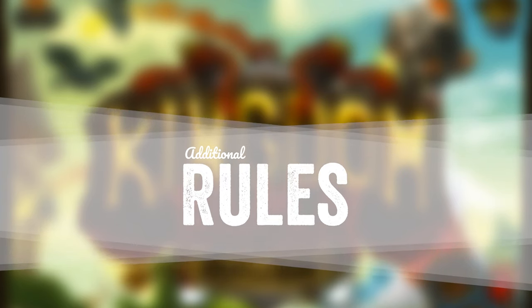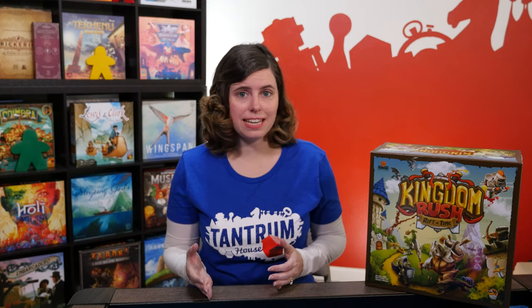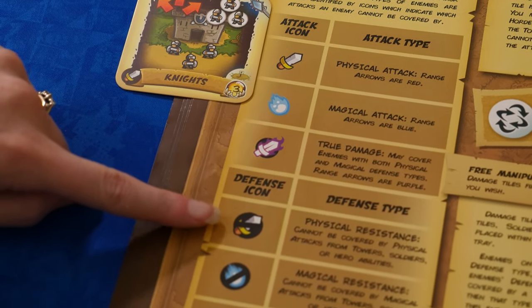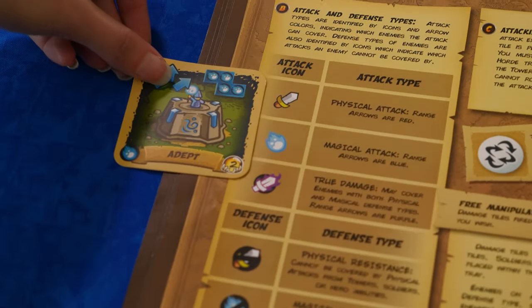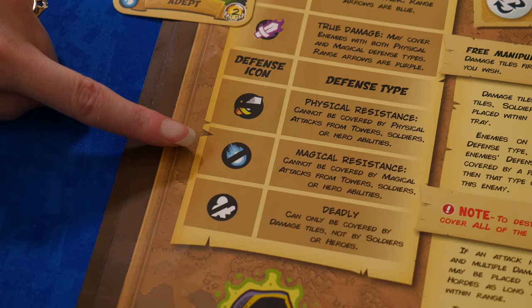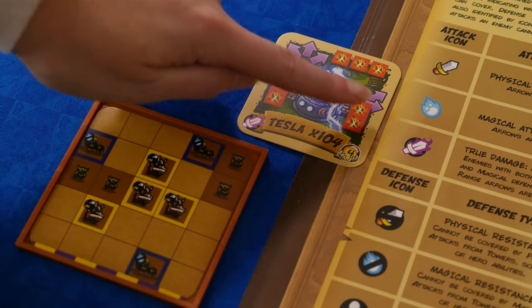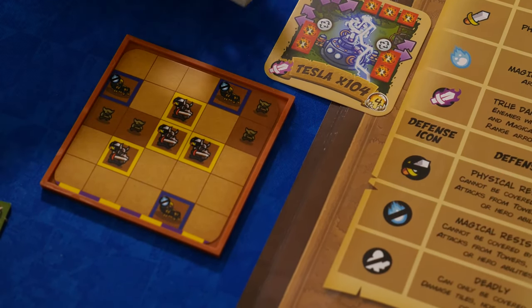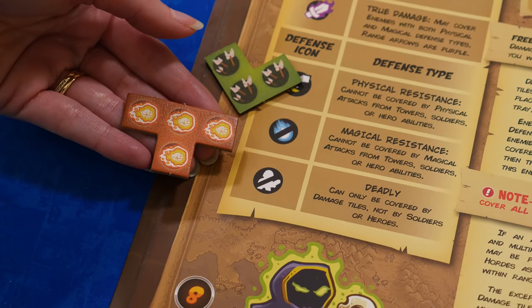Before you jump in and begin scenario one, there are a few additional rules you should know. There are three types of attacks, which are important because some enemies are immune to certain attack types. Physical attacks are represented by the sword icon and red arrows — enemies with this icon cannot be covered by damage tiles generated by a physical attack. Magical attacks are represented by a spell icon and blue arrows — enemies with this icon cannot be covered by damage tiles generated by a magical attack. True damage is represented by a flaming sword icon and purple arrows — these attacks can be used on enemies even if they have physical or magical defense. Hero miniatures placed on enemies are considered to have true damage. Deadly enemies can be covered only by damage tiles, not by soldiers or hero miniatures.